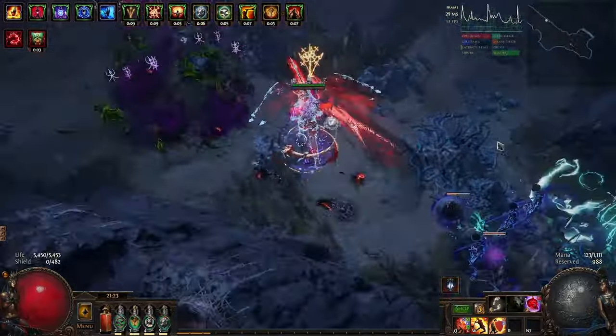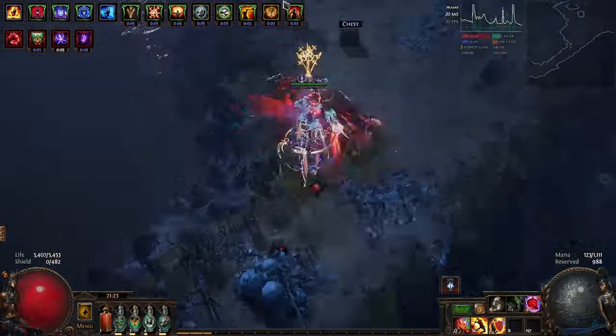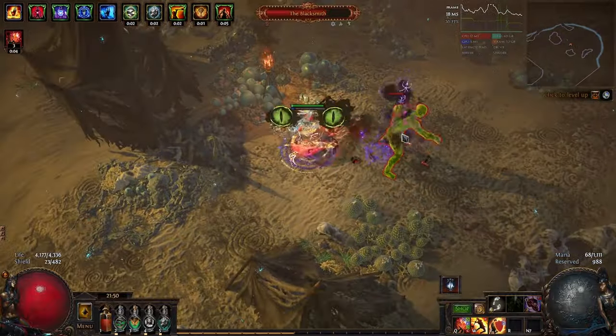This clears almost everything with just Shield Charge. Originally I wasn't going to use Assassin's Mark, but instead a Bane setup with Hex Bloom. This does about the same effect, but a lot laggier.